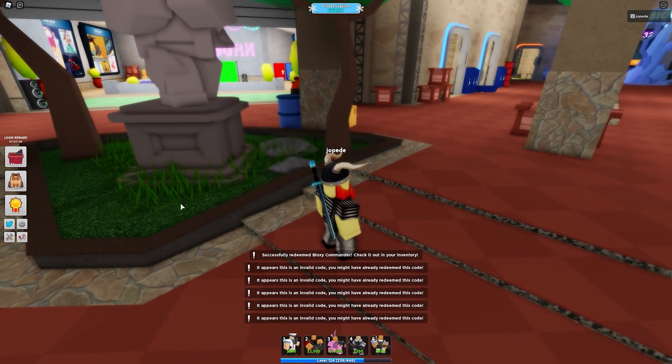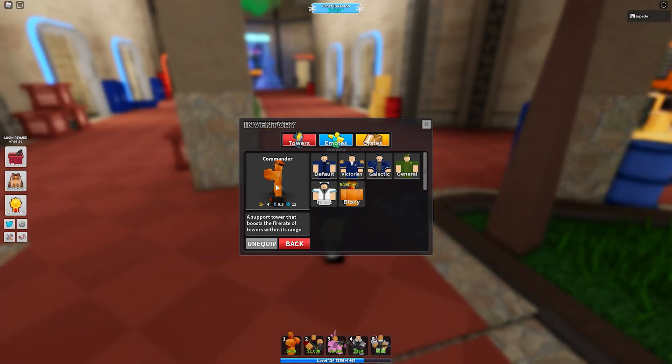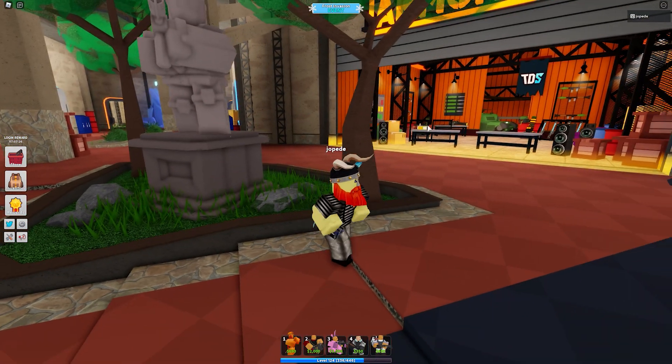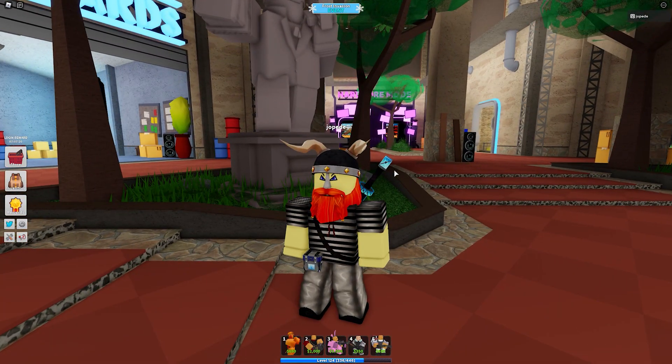Redeemed Bloxy Commander. Check it out in your inventory. Then we go to inventory right here, Skins, Bloxy, and here we go - the Commander Bloxy skin. Very cool. So yeah, finally TDS has an update. Let's go ahead and check out what it looks like in game. Looks pretty cool right here.